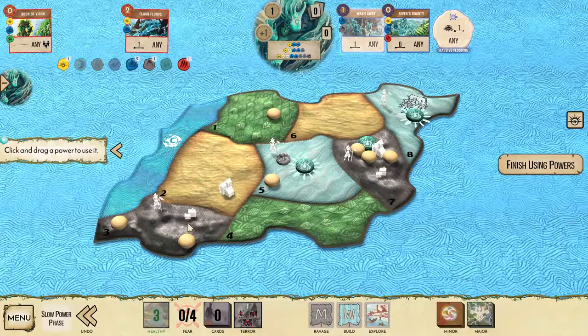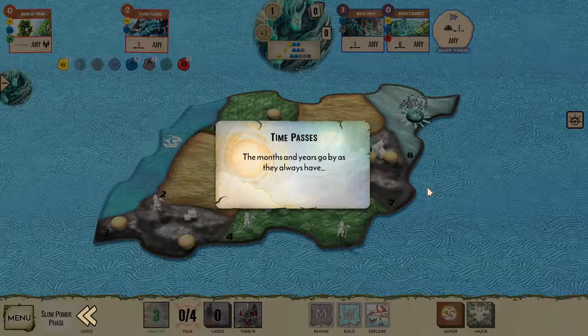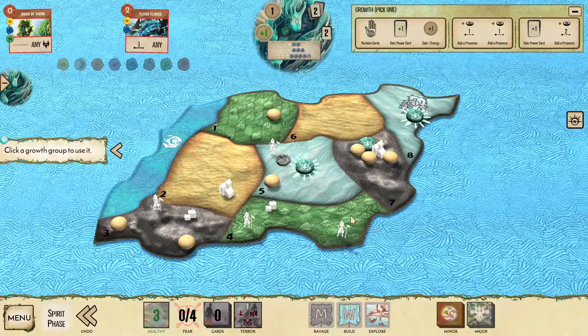Massive Flooding this turn — we can't reach land 3 to prevent the Ravage there, so we're going to try and do something about that next turn. But we can stop a build in lands 5 or 8. I'd rather stop the build in land 8 because I don't have any Dahan there and I don't have any good way to deal with it later on. So I'm going to push that explorer into land 7 using Wash Away, and daisy chain that same explorer even further into land 4. We'll push all 3 of those invaders into land 4, setting up land 7 for the counterattack. And then we take our second turn.